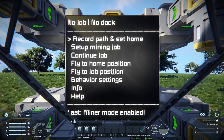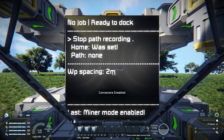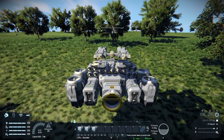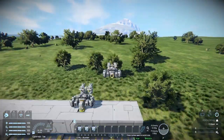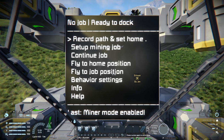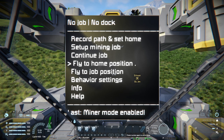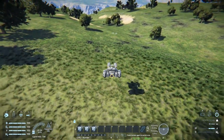To actually use the script, choose the first option while docked to your base, then undock and drive over to wherever your work area is going to be. Once you arrive at your destination, go ahead and hit stop. At this point PAM has recorded your entire path to the job site, so at any time you can fly to home position just by hitting the 'fly to home position' button.